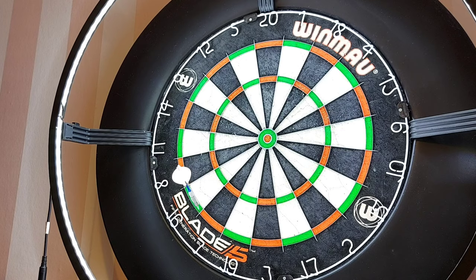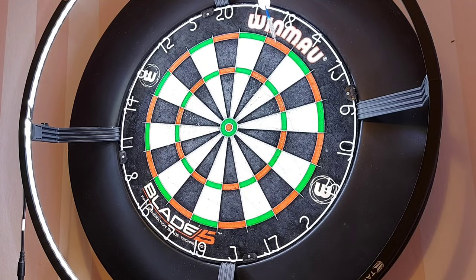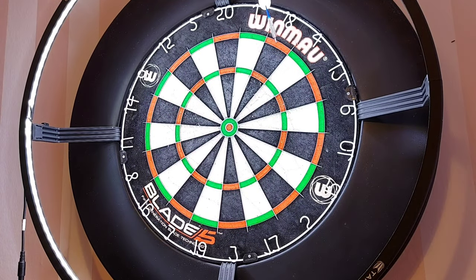So double 16 is the way I always start. I'm on treble 19 now. Single leaves me the bull. If I hit the treble, I've got double 6. Next I go for 18 — so double 18, treble 15 now. Single for bull. Got the treble, so double 8.